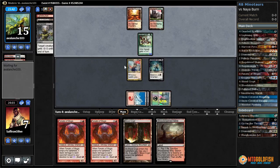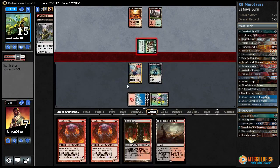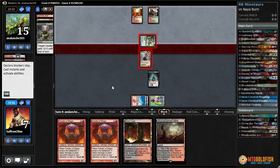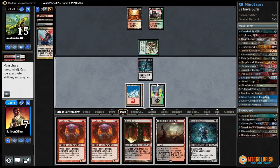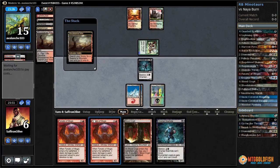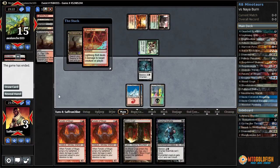We have a Rage Monger on the battlefield. Problem is we still can't productively block the Codle, but taking three seems really bad. I guess we probably have to chump here — can't block, probably because it only has one arm. At least we could start playing our nice one-damage Fanatic of Rhonas. Are we just going to die to Lightning Bolts? Looks like it.